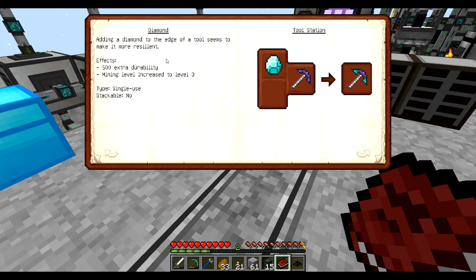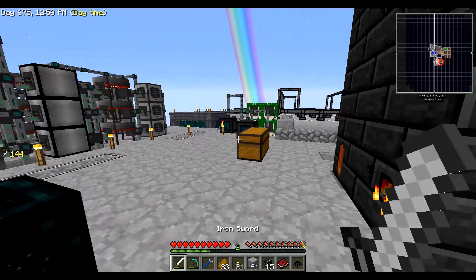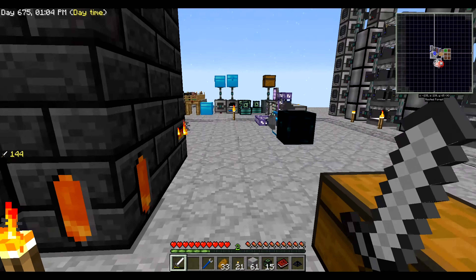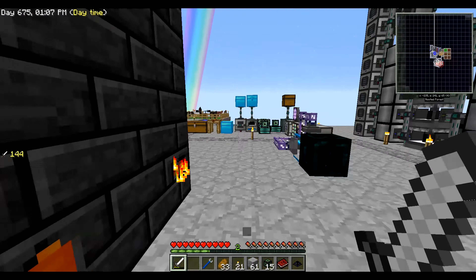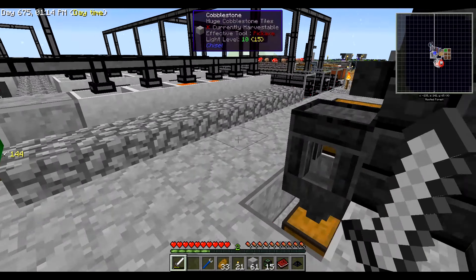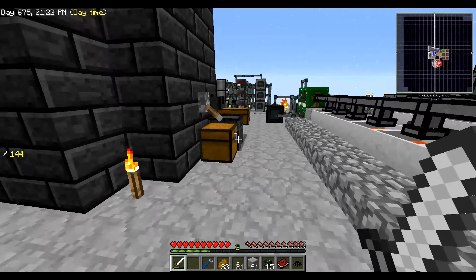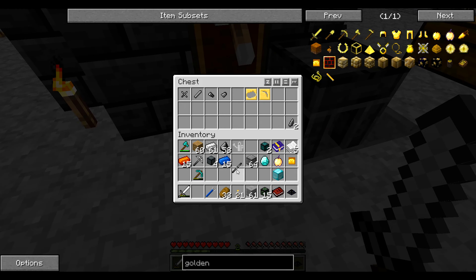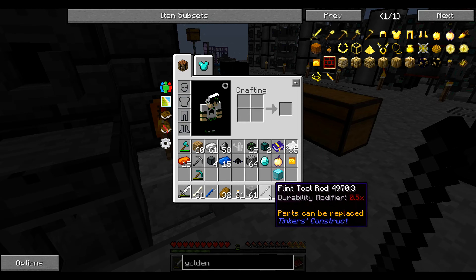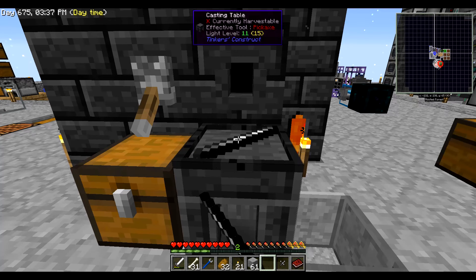So basically, what I want to build is a pickaxe — that's what we're focusing on today. I'll decide what to do for my sword later. Just like we made the pickaxe head cast, we now have to do the same thing for a flint tool rod cast and a binding cast, so we're going to do the same process we did before.